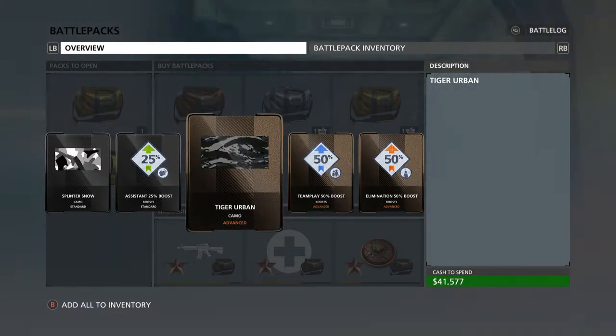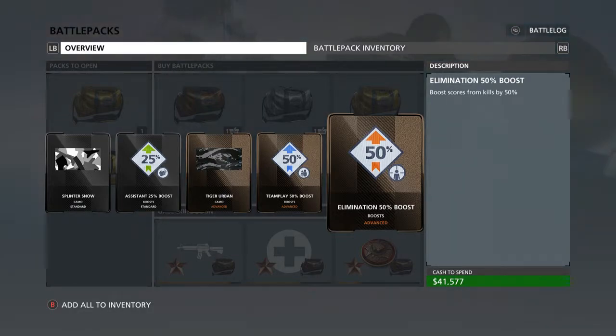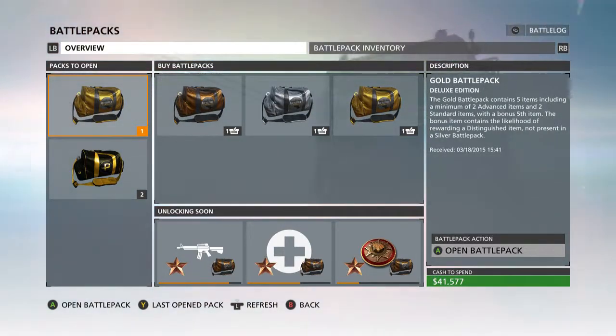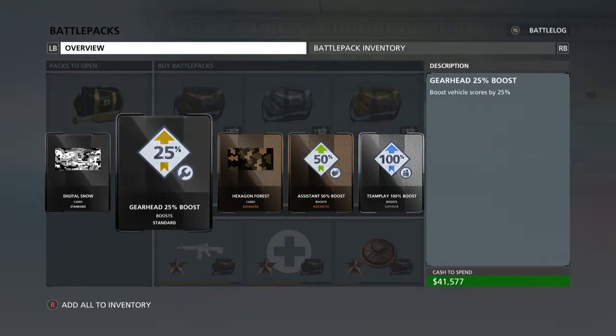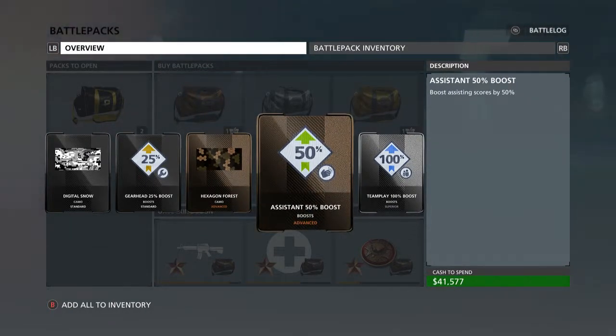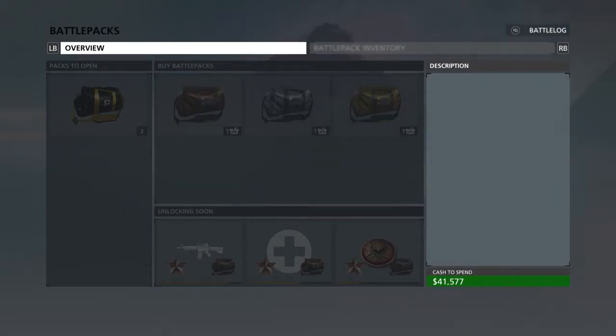More gold packs: splinter urban, quick draw camo — I love all these camos. Another tiger urban camo — it might look similar to one we already got but probably not a duplicate. Another elimination and team play boost. Then the final gold pack has digital snow and the hexagon camo — that hexagon force one is actually really nice.